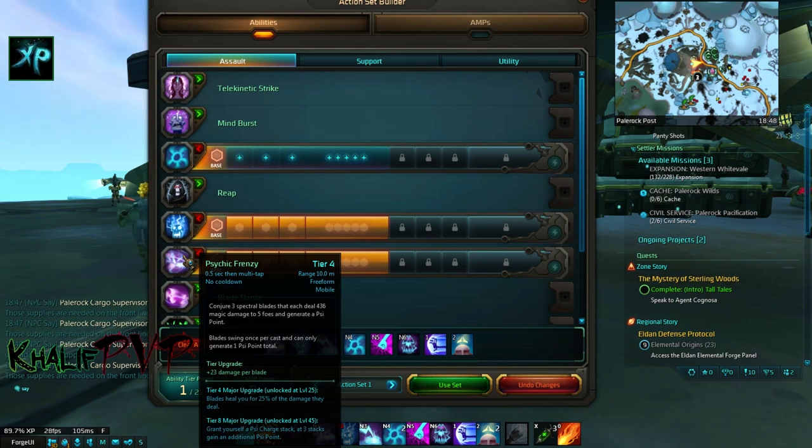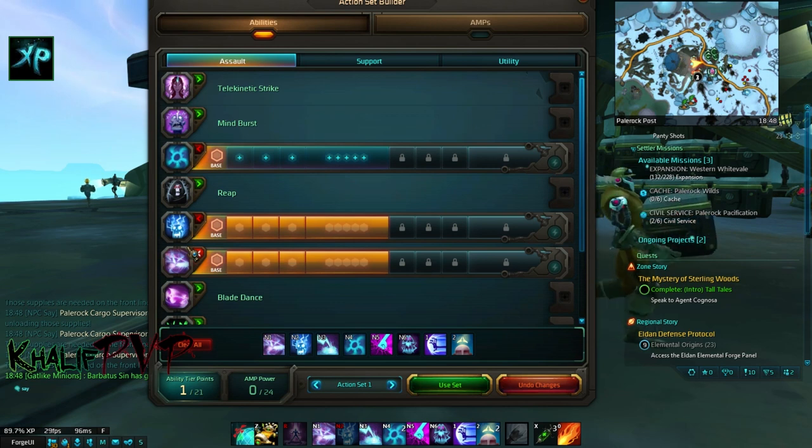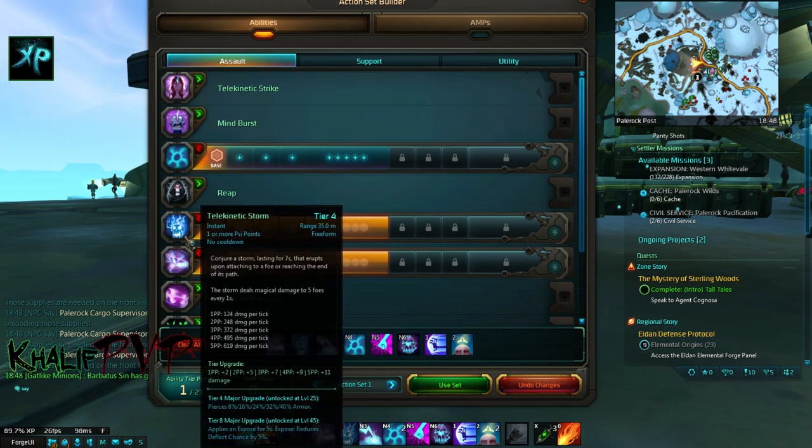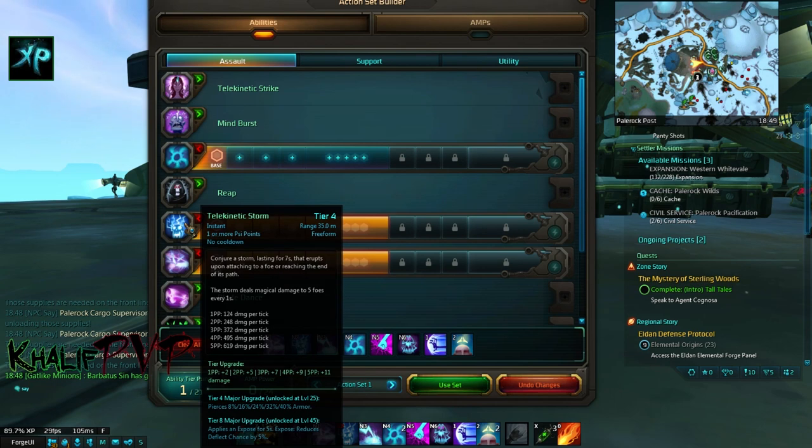For the finisher, this is a tricky one. If you're just doing generic mob grinding you can pick up something else, but since I'm a PvPer I pick up Telekinetic Storm. Telekinetic Storm is kind of like a DoT — it does more damage but it's spread out. The reason I like it is that pesky Stalkers who go stealth will have that DoT on them and pop right back out. Also, each tick has a chance to proc your snare from your AMP.